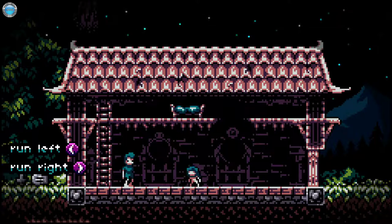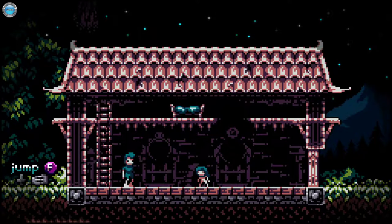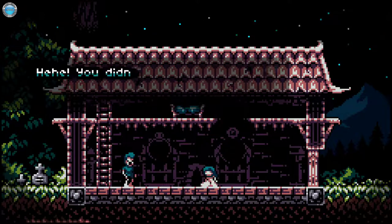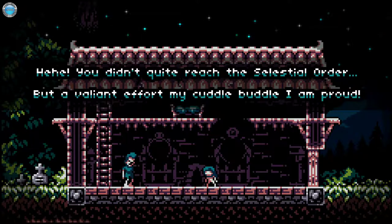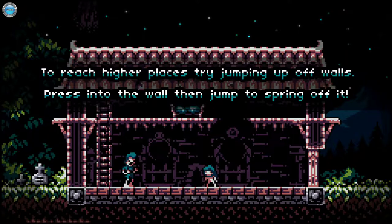Let's skip — turn left, turn right? Look at them cute little tootsies whirling away. Now spring, my cherub. Leap — the heavens gather above. What, jump is X? You didn't quite reach the celestial order. What a valiant effort, my cuddle buddle. To reach higher places, try jumping off walls — press into the wall, then jump to spring off.